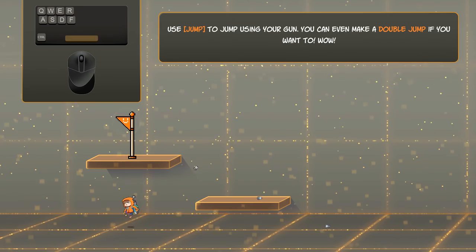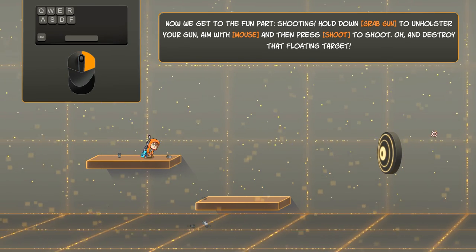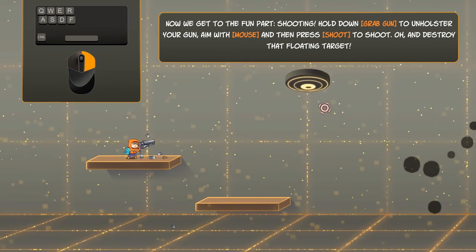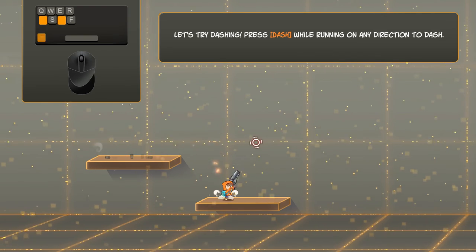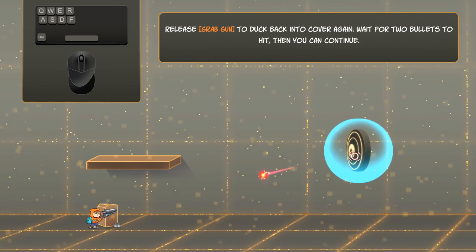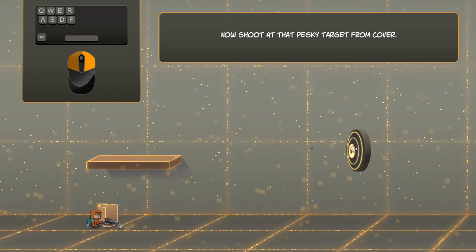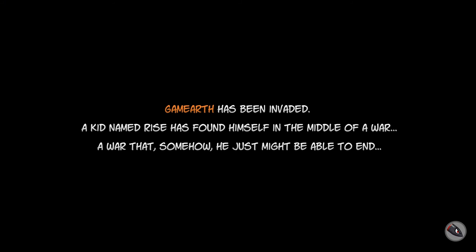It's gonna give me a tutorial anyway. Oh, you've got double — there we go. I have to hold down the right one to shoot, gotcha. Reload — look at this little guy, out of bullets, reload. I am dashing, and I can hide for cover. All right, it's making me do it anyway. The story text reads: game earth has been invaded, and a kid named Rise has found himself in the middle of a war.